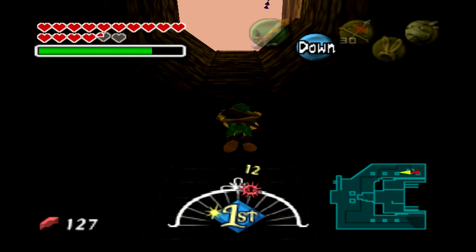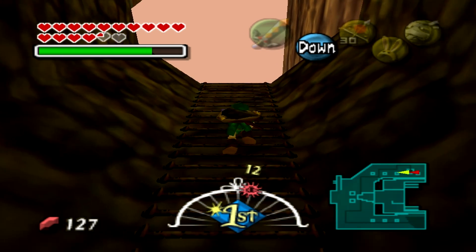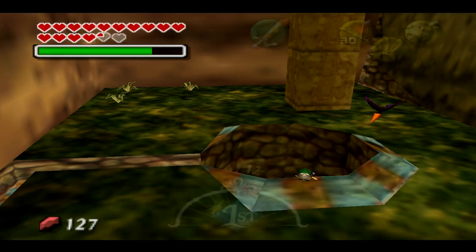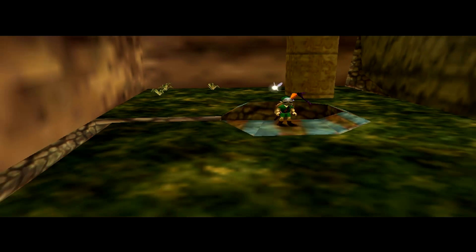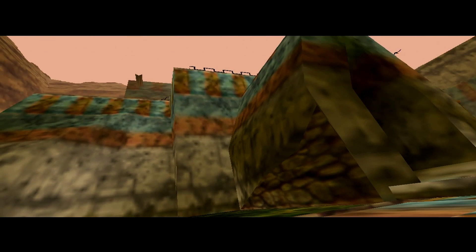Welcome back, my tunic-wearing fairy friends, my fairy brethren and sisteren, to Majora's Mask. We're going to see what's up above the well. There is a crow that just hit me because I was stopped in a cutscene. Ancient Castle of Ikana!